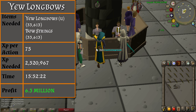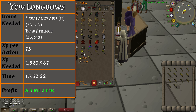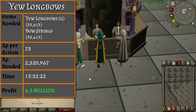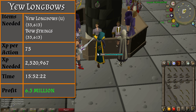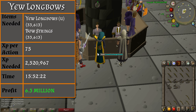From level 70 to 85, you will be stringing Yew longbows for 75 XP each. You will need 33,613 unstrung Yew longbows and bowstrings. Stringing so many bows may seem quite daunting, but if you can split it up throughout a reasonable time frame, it won't feel quite as overwhelming. It will take nearly 16 hours to get to level 85, but will give you a nice profit of 6.3 mil.